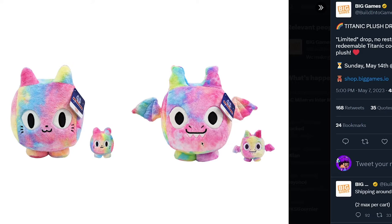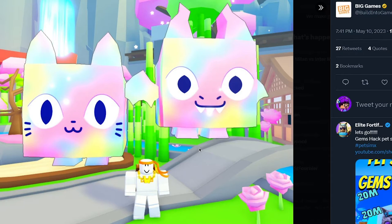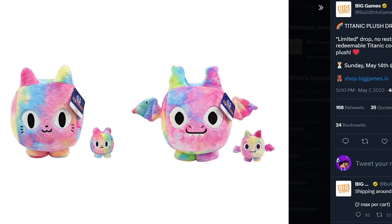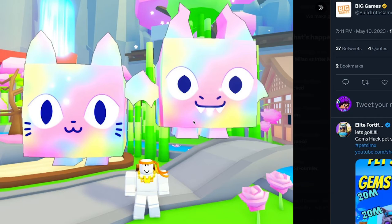On the Big Games Twitter you can see they come with one big plush and a small plush as well. If you scroll down in the comments, this is Preston in-game with it — this is how they look in game. In the picture it looks like they're just splashing a bunch of colors onto it, but in the game it looks pretty dope. The tie-dye cat looks pretty sick.